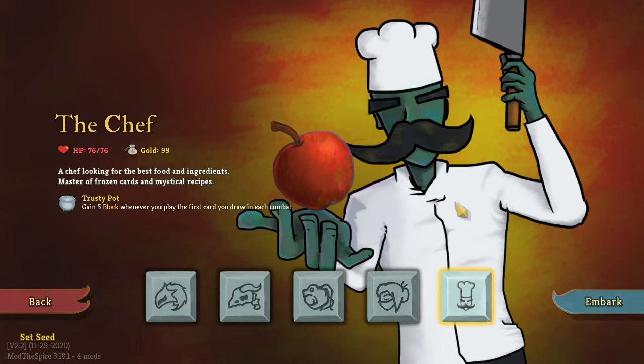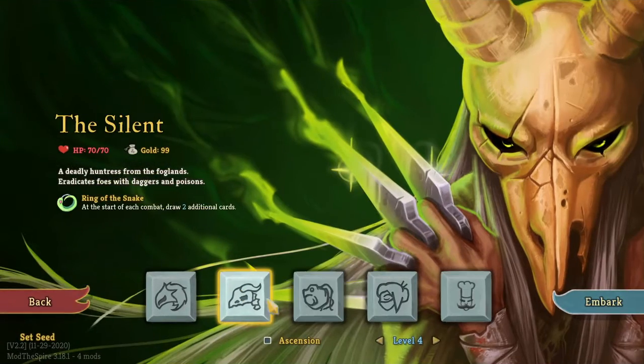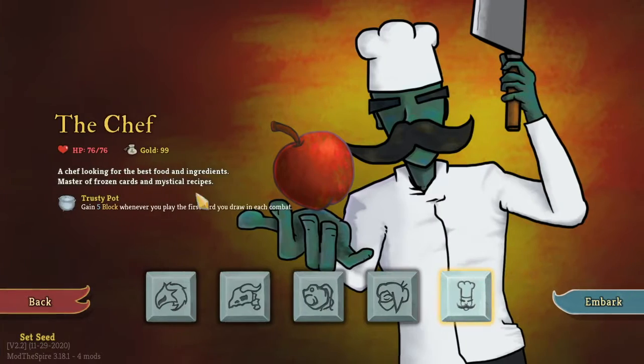What caught me on this one is I really like this art style — the kind of gritty shading, the interesting colored character, really caught my eye. He starts with 76 HP, which I think most of the other ones start with. I think usually mod characters start with 75, so I think it's pretty interesting. The chef: 76 and 99. Chef looking for the best food and ingredients, master of frozen cards and mythical recipes.